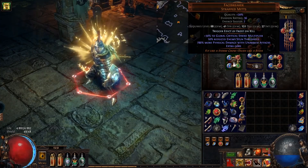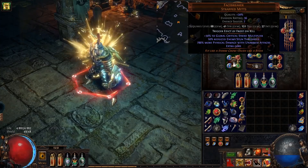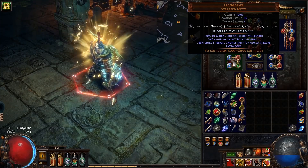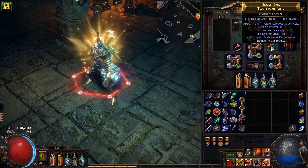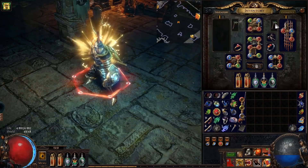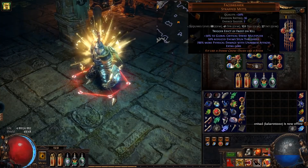What makes these gloves special is I have 786% more physical damage when unarmed, which means all flat physical damage gives me a huge boost to damage. So I want flat physical damage to attacks on everything I can. I have it on my rings, my belt, and my helmet. These gloves are absolutely mandatory for a build like this.